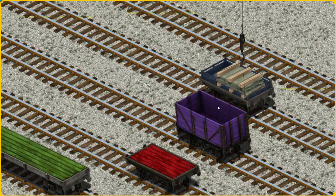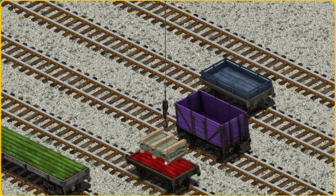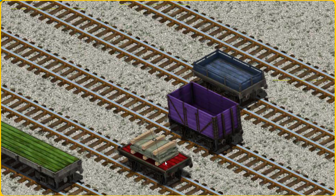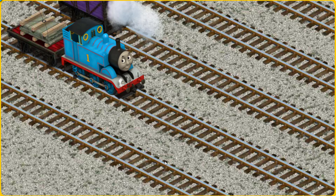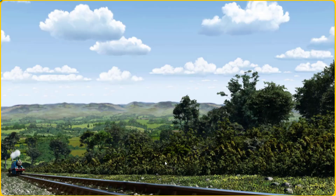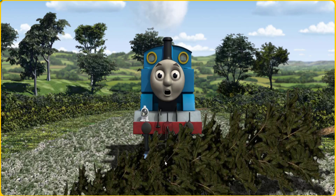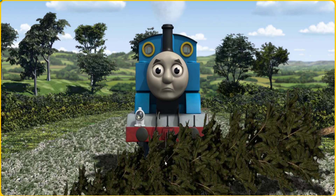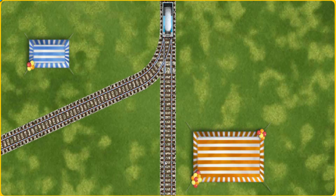That's not the right one. Try again. Show Cranky where the red flatbed is. There you go. Thomas set out for Farmer McCall's farm. Suddenly, the tracks were blocked. Thomas had to stop. He would have to go another way. Find the track that goes nearest to the smallest tent.